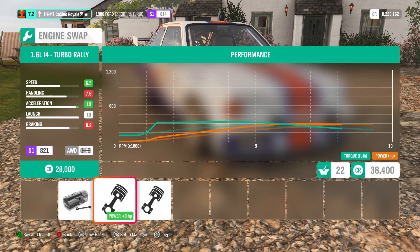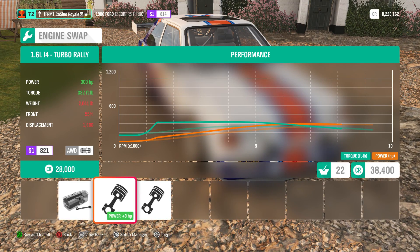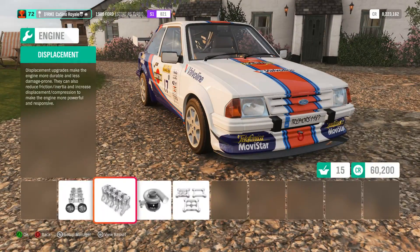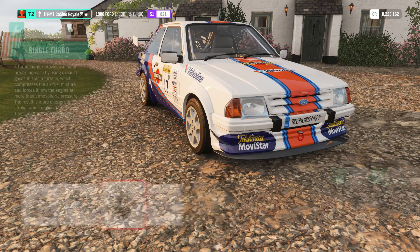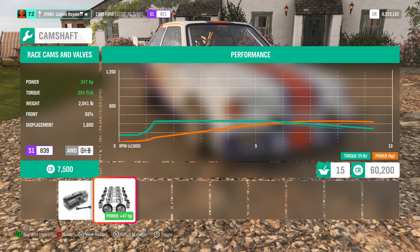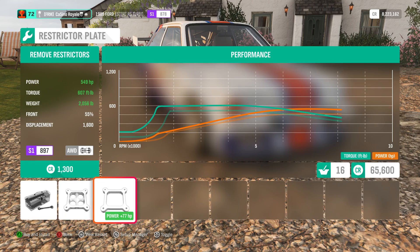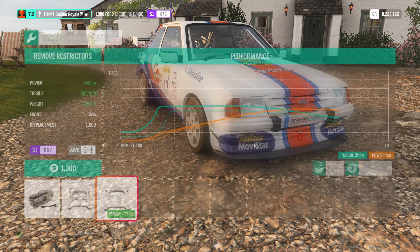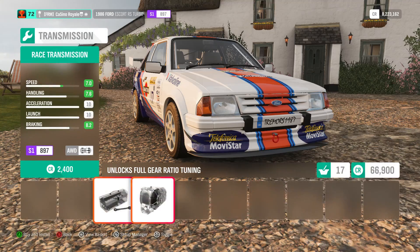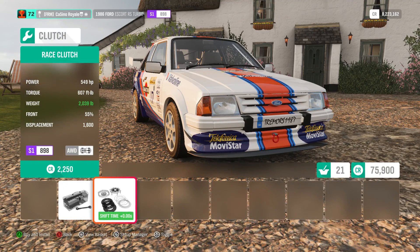Engine swap time. Do we go turbo rally or do we go... the standard engine is very low, I have to put some upgrades on. I'm thinking turbo rally engine — I like it, and it's nice that it's now more usable than it ever was before. We've got various upgrades we can put on the engine. We're just going to try and find the right combination of upgrades to get it to the top of the class. Let's whack on the big old turbo — 172 horsepower from that. If we go big old turbo and de-restrict it, we can probably make up the rest of the PI with little bits and pieces like gearbox and driveline.